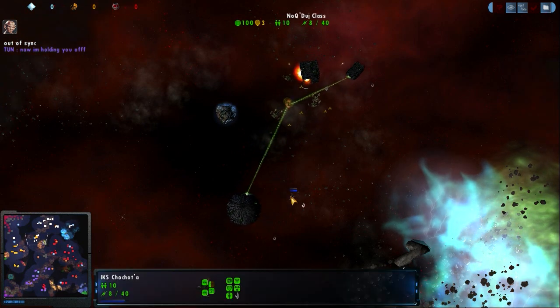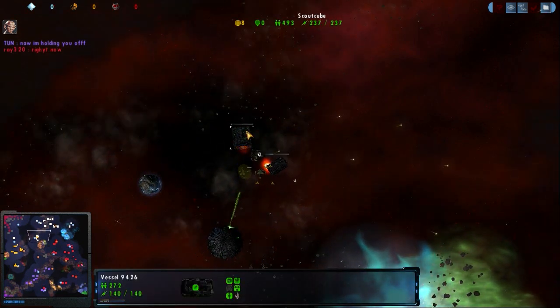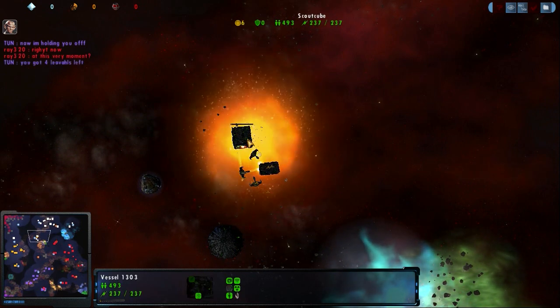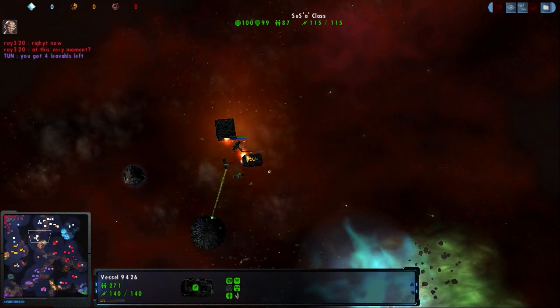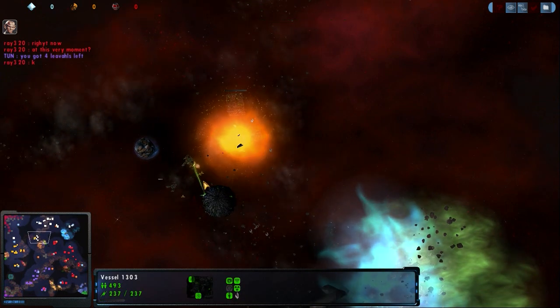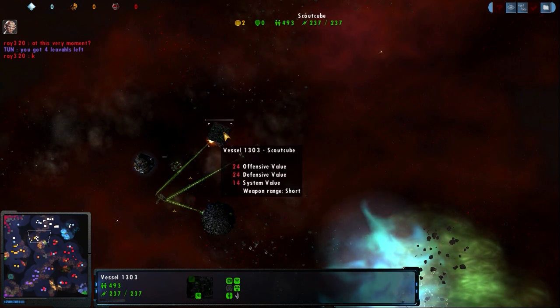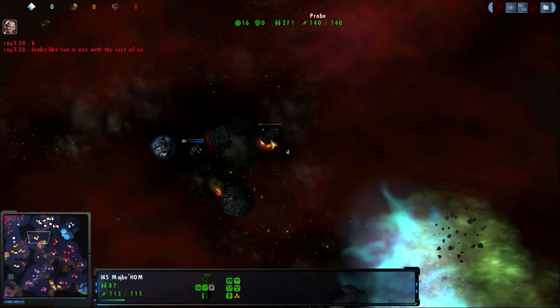The Borg stole this guy here. They are gonna get — oh, that Scout Cube is going to die. Maybe, maybe not. They are trying to go for the Oddly — the Probe. Don't know why they were doing that. A little bit later, the Scout Cube finally gets killed.